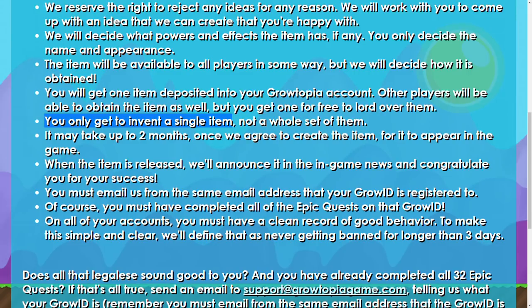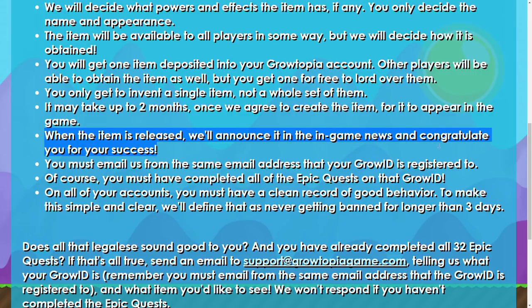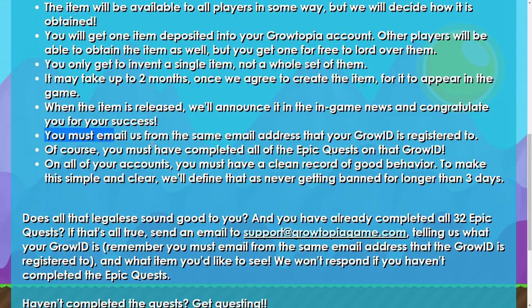You only get to invent a single item, not a whole set. It may be up to two months after agreement for the item to appear in the game. When released, they'll announce it in the in-game news and congratulate you. You must email them from the same email address your Growtopia ID is registered to, and you must have completed all epic quests on that ID.